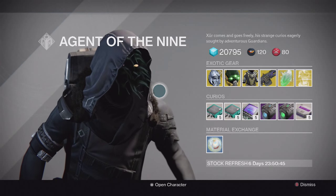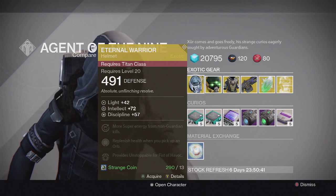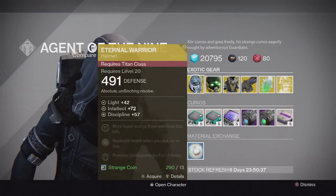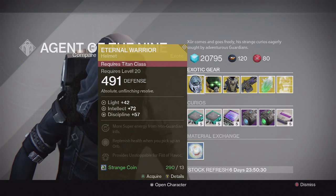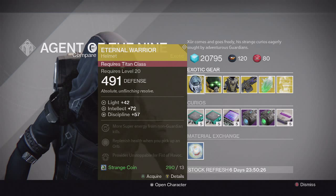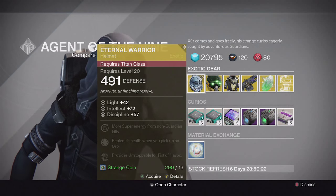He can't really top last week's Gjallarhorn, but here's what he's got this week. For the Titan, we have the Eternal Warrior Helmet. This one provides Unstoppable for Fist of Havoc. It's a pretty average helmet but it does have Intellect and Discipline, which is always good, and decent PVE perks — more super energy from non-guardian kills and replenish health when you pick up an orb. Pretty average helmet, not bad.